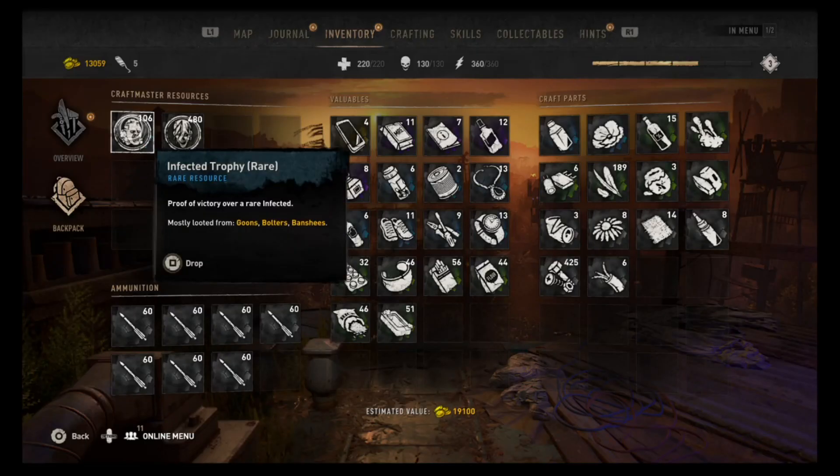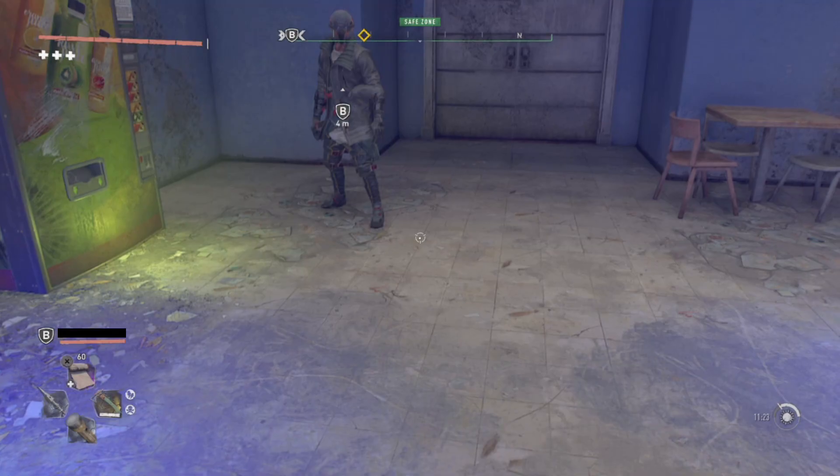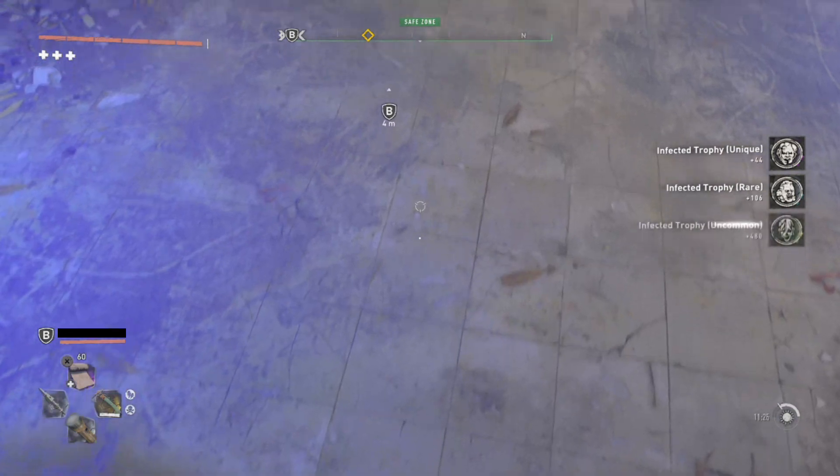Now that I've joined his game, I drop everything from my inventory and I hard close the game. On console you're going to want to hit your PS button or your Xbox button and force close the app while still inside of the inventory screen.